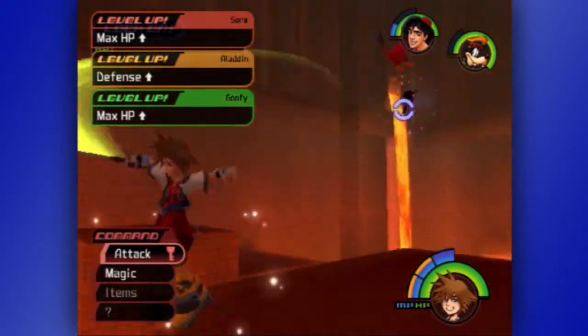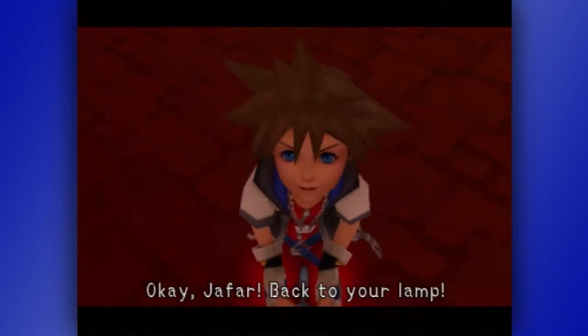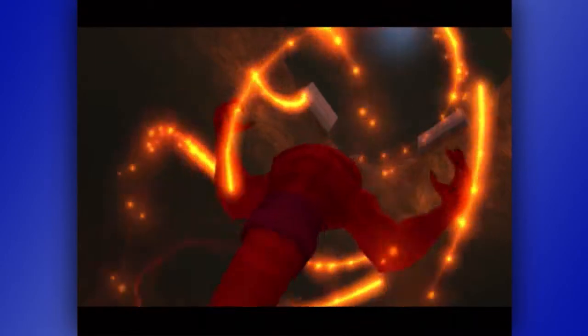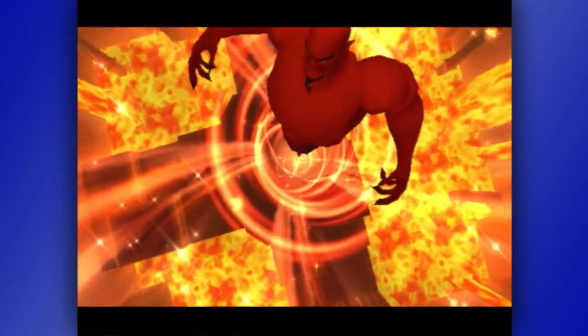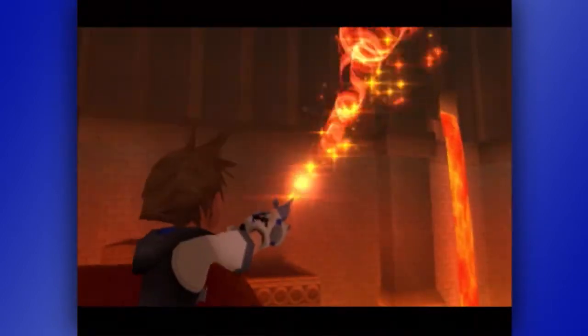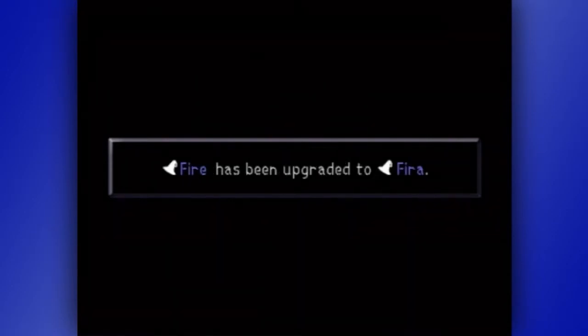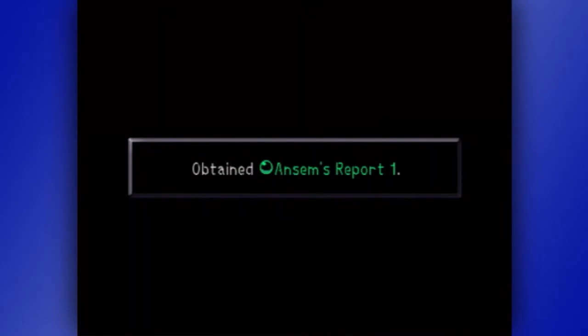There we go. Max HP up, too. Sweet. Okay, Jafar. Back to your lamp. Obtained the power of fire. Fire has been upgraded to Fira. Awesome. Obtained Ansem's Report 1.